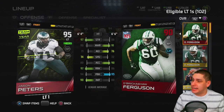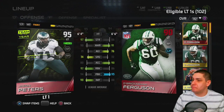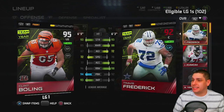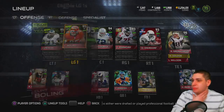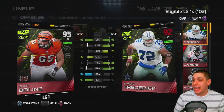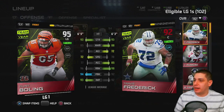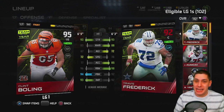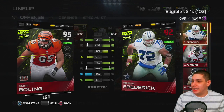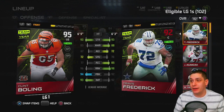It's nice to have DeBrickshaw Ferguson as a backup or potentially sell him. Then we've got Clint Bowling — an upgrade suggested by Ryan 915. He's very good at run blocking, which I've needed because my guys keep getting blown up in the backfield. Travis Frederick has a 98 run block, Clint Bowling has 96, and Jason Peters had a 97. Clint Bowling is really great across the board — 93 strength is his lowest relevant attribute.